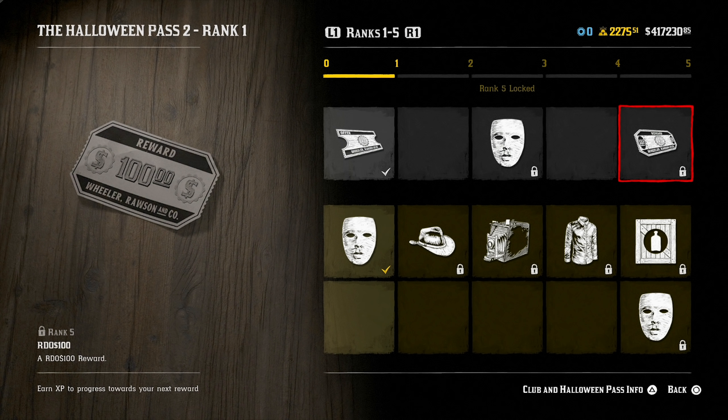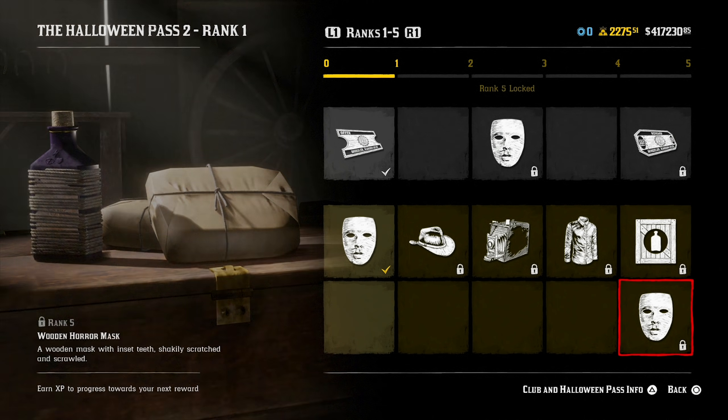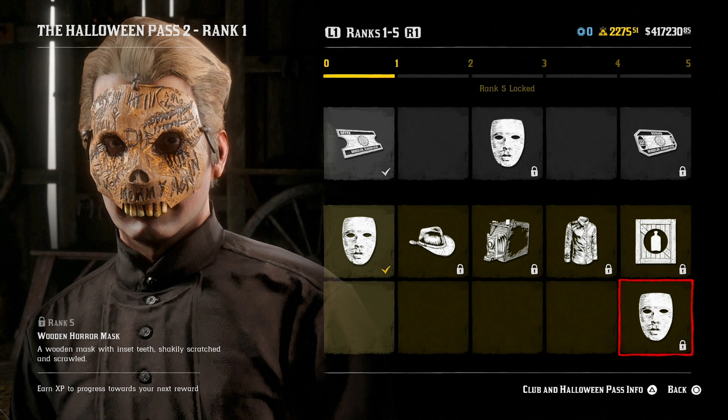At rank 5, you get a $100 Red Dead Online cash reward, plus the provisions parcel for Miracle Tonic, Big Game, and more. And then you also get the Wooden Horror Mask, a wooden mask with inset teeth, shakily scratched and scrawled. This is similar to the Iron Tooth mask but now it's in wood, and we have one specifically for the Halloween pass.